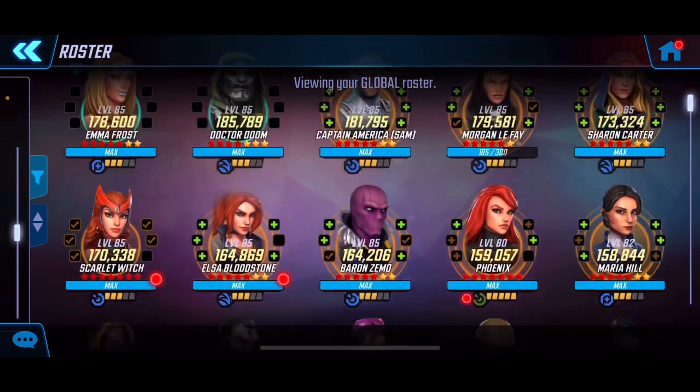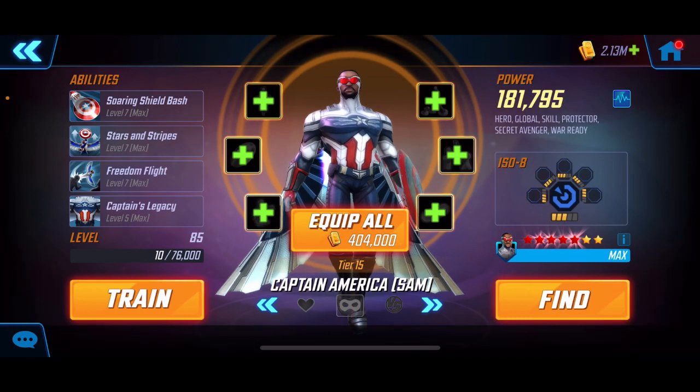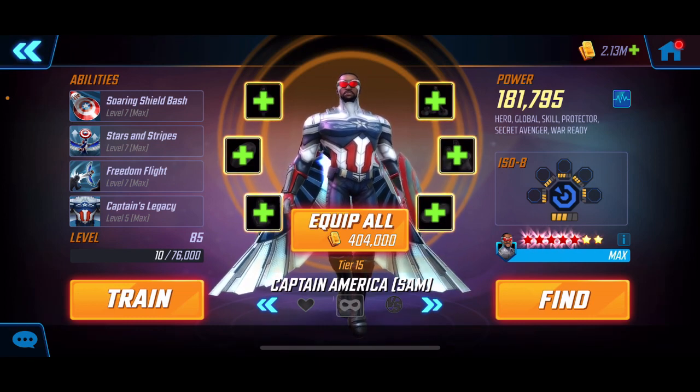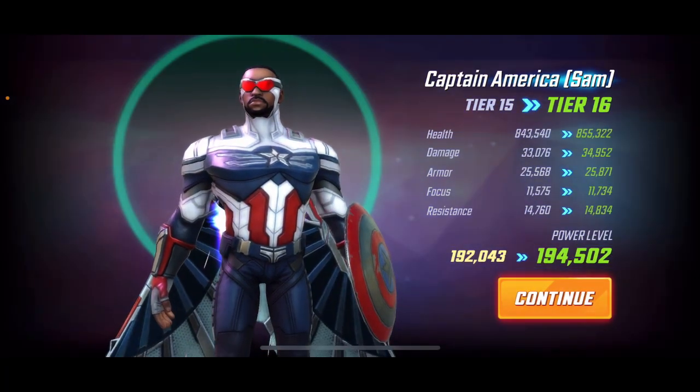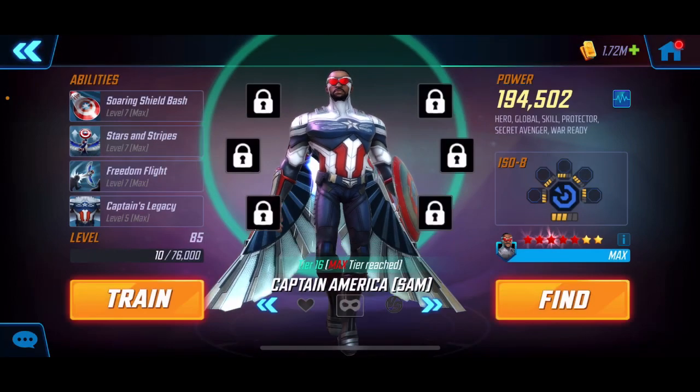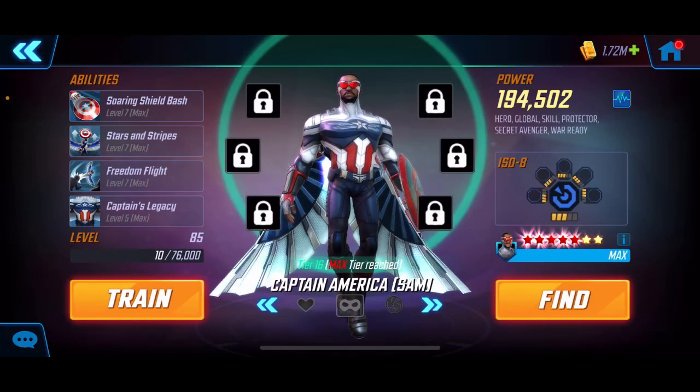After Doom and Emma Frost, I think everybody has got to have Captain Sam. He's going to bring defense up, energy, and speed — especially with the Scourges if there's a global or hero section, he's going to shine. He also dominates in the skill nodes for Doom raids, so regardless he's a very solid choice. We're bumping him up to tier 16, boosting health, damage, and armor. I was fortunate to get a five red on him — he's a very powerful character.